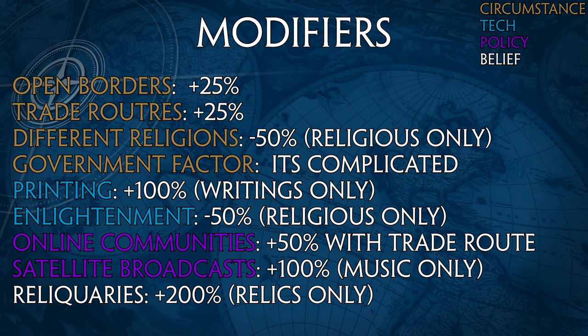The Reliquaries religious belief provides triple tourism towards relics — they already give +8, so tripling that is 24 tourism, which is insane, and even more so if you're playing Congo. However, I wouldn't necessarily recommend it, solely because going religion and culture together is a really slow way to play, and you'll suffer hard in the early and mid game.